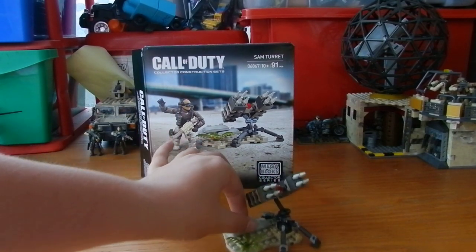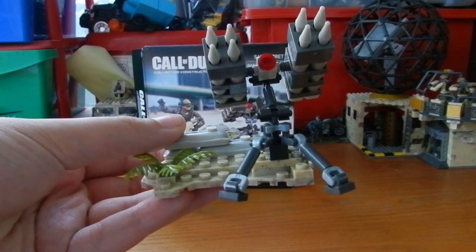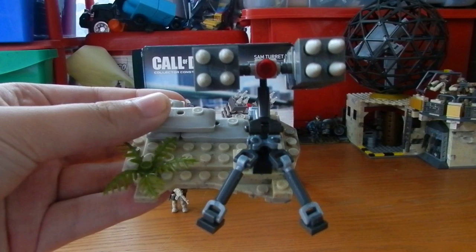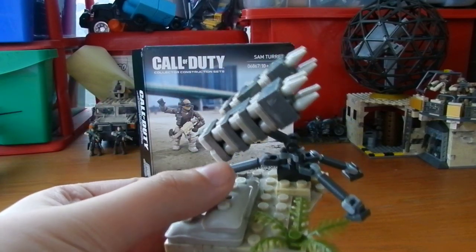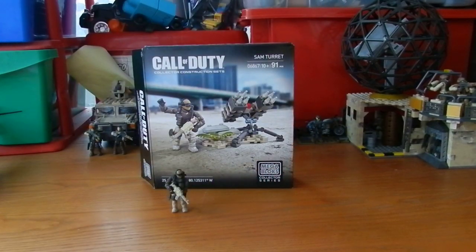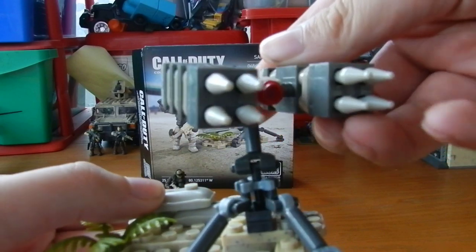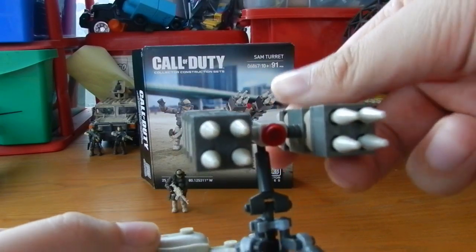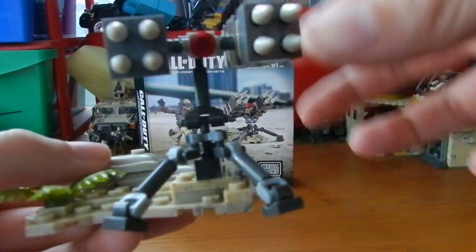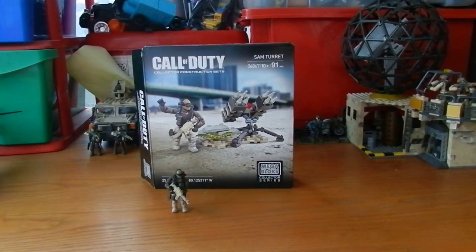The other part included is the small SAM turret. We get a couple of sandbags on the base plate, a piece of foliage, and to show you on camera — it is adjustable, you can turn it, the legs are individually adjustable, and there's a red light in the middle, which is very cool.